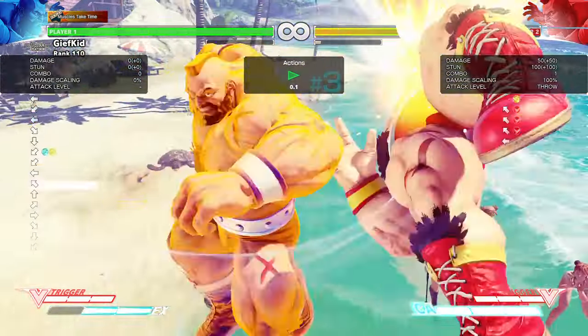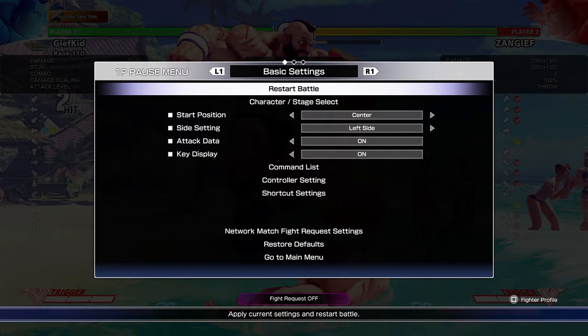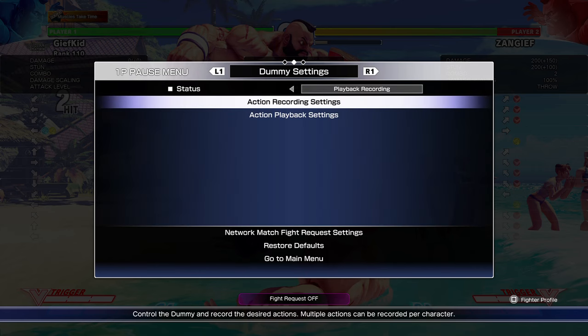The reason they gave the EX version a strike hitbox is so that it could hit very far away — it'll catch the foot hitbox, so that's what it's for. But the problem is that because it's a strike hitbox, if two active strikes collide on the same frame they'll trade. However, a throw and a strike activating on the same frame — the throw will always win. That's why the regular version works.